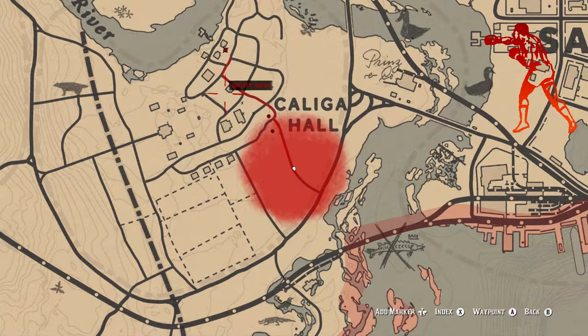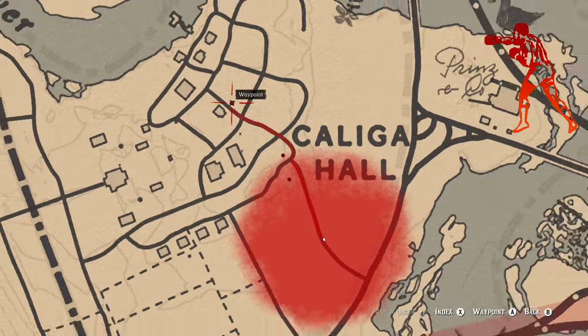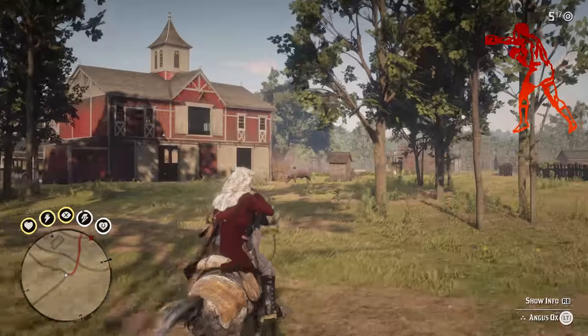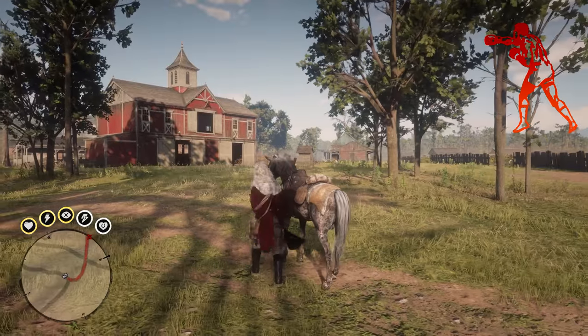An ox can be found chilling at Kaliga Hall, specifically right near this barn. If you don't see the ox yourself, leave the area and come back or set up a camp and skip forward in time and he should spawn eventually.